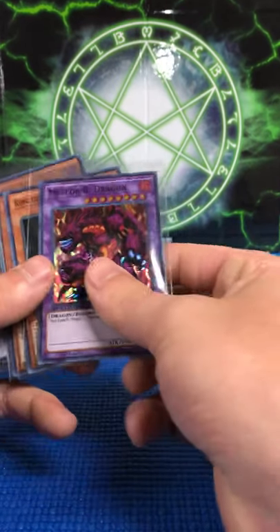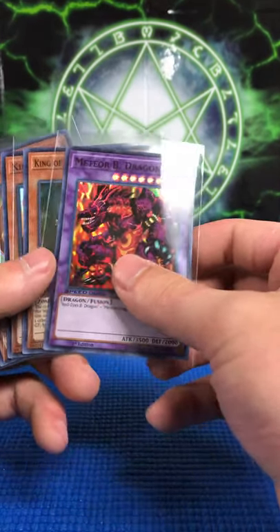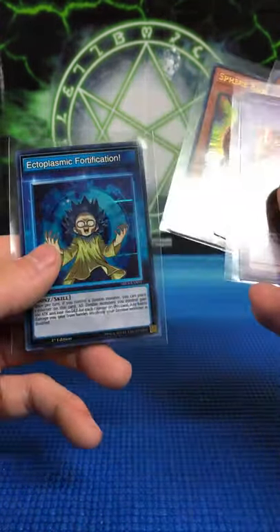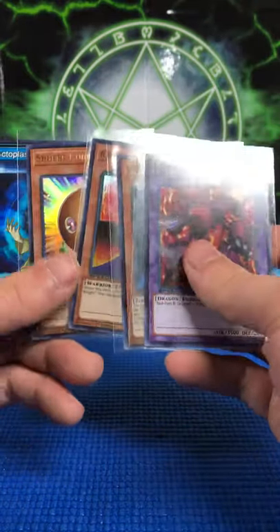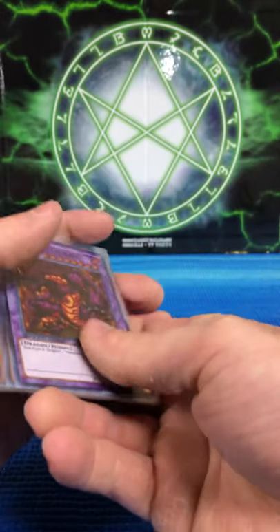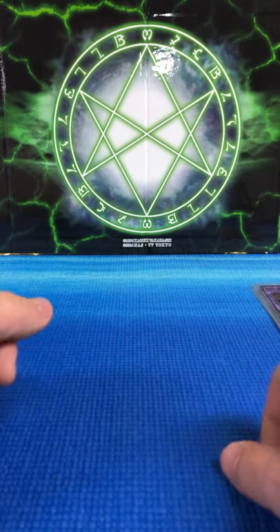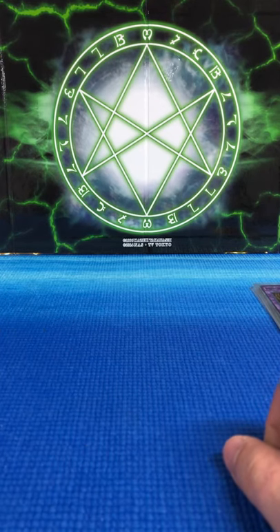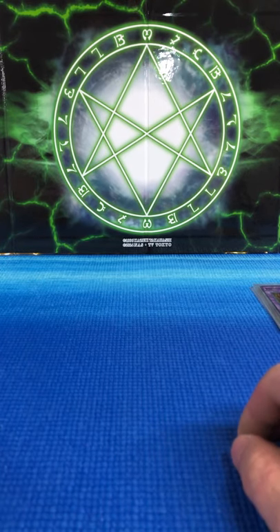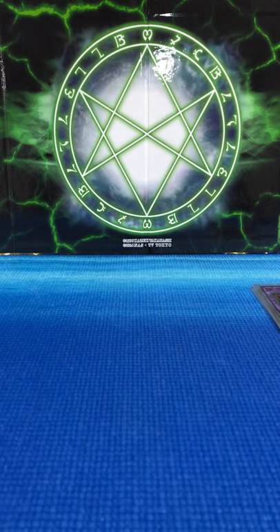Quick little recap of what we got. Meteor Black Dragon, King of the Skull Servants, King's Knight, Sphere Karibo, and Ectoplasmic Fortification. So it was 16 packs with 5 foils — not too bad ratios. I'm satisfied. Pulled a nice Sphere Karibo, can't argue that. Thanks again for watching, guys. Stay tuned for more Yu-Gi-Oh content. I may do some more Speed Duels in the future — I recently heard they might be doing a Speed Duel Tournament Pack, though it was just a rumor. Stay tuned, see ya.